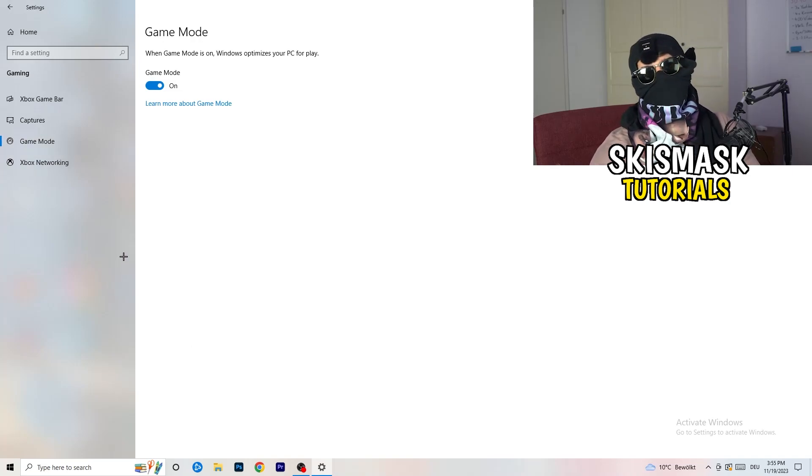Go to game mode. Whether to have it on or off depends on your PC — some PCs work better with it on and some work better with it off. Check it for yourself and choose whichever works best. Once you're finished with that, go back one step.